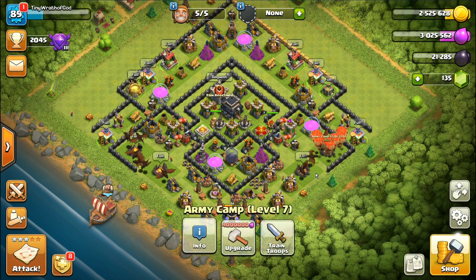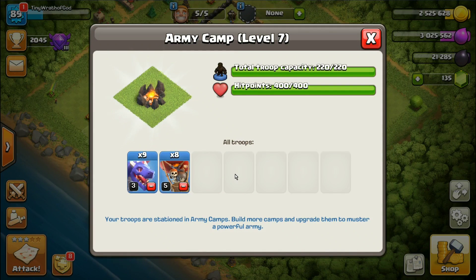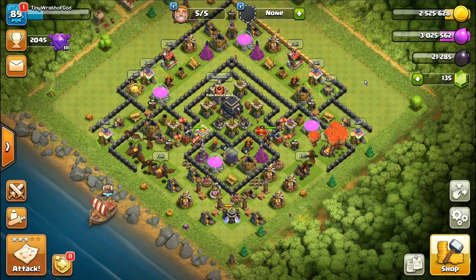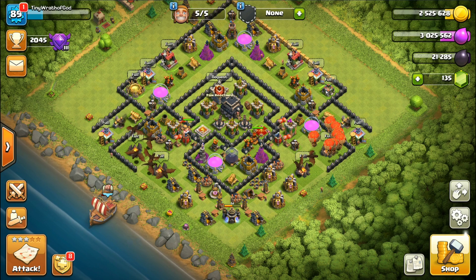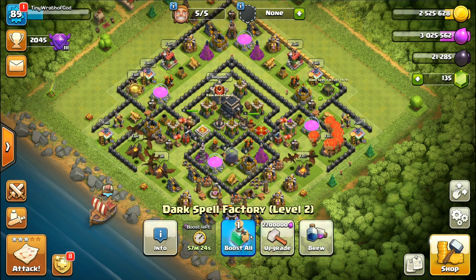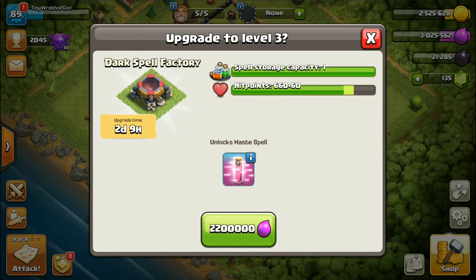Our dragons are not Town Hall 9 ready - they're level 3s. Level 5 loons, we're gonna fix that. But before we do that we need to drop some elixir. I drop a rune of elixir and get the Dark Spell Factory going, because it upgrades at Town Hall 9 and gives you Haste spells, which is fantastic when you're using balloons.